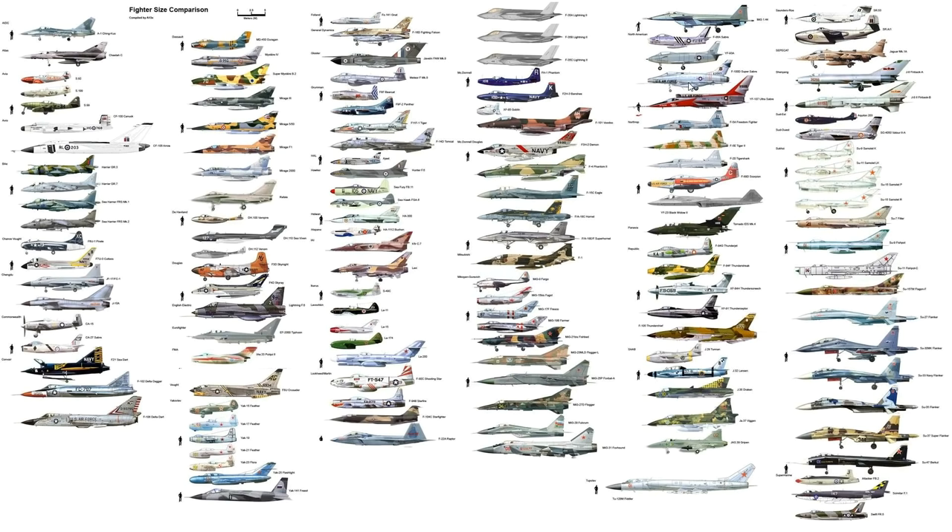Next is a batshit crazy looking thing — the YF-107 Ultra Sabre. It's a fighter-bomber prototype intended to replace the Super Sabre. It had a lot of innovations including a downward-ejecting seat — because the engine intake is on top of the fuselage. That's why the downward ejection was necessary. It's weird — I don't like weird — but there are reasons for the top-mounted intake.